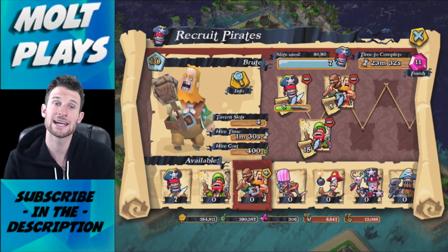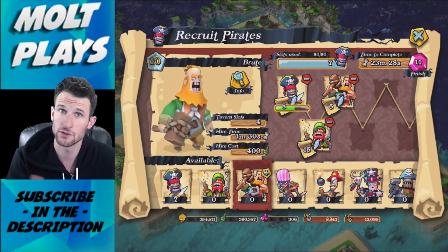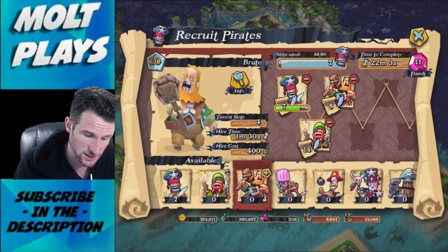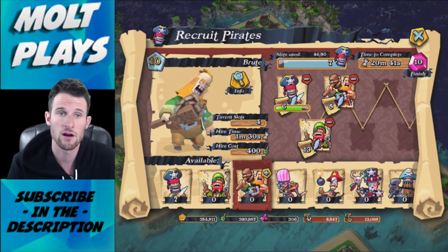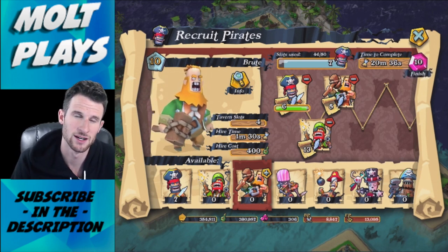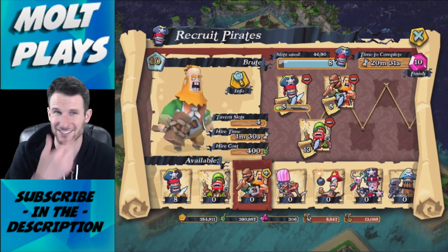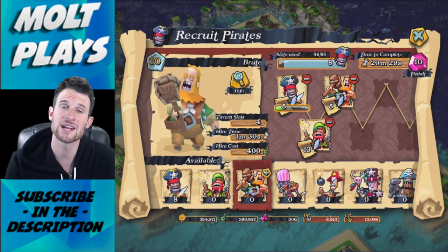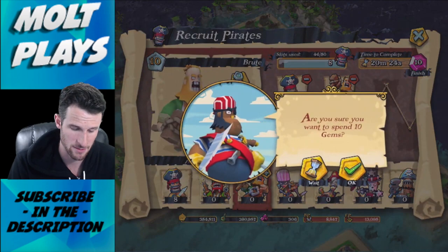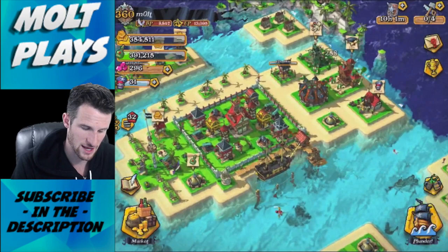We're going to get five brutes. For those of you who play Clash of Clans, it's like barch — barbarians and archers. Here we have buccaneers and gunners. You always want a troop that can take damage up front — that's the buccaneer and the brute — with your gunners behind them as your DPS.